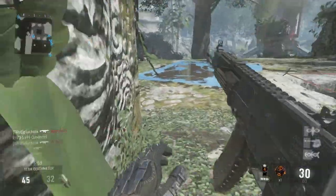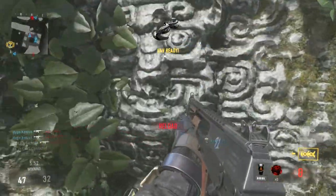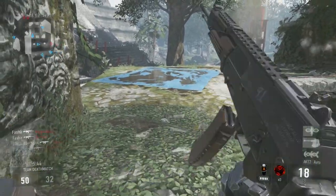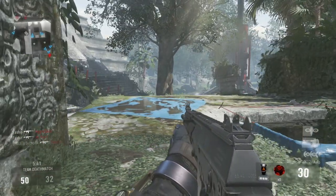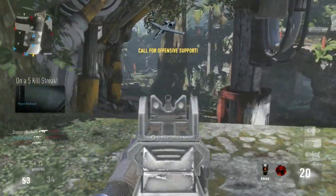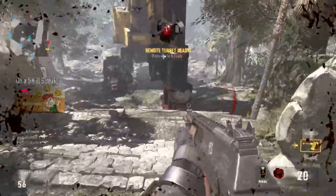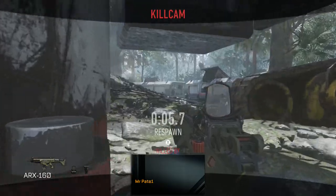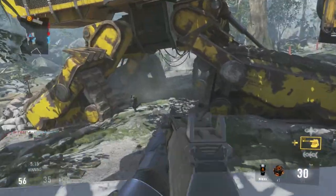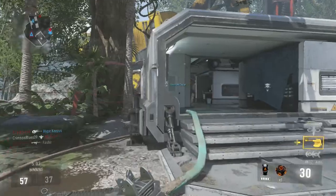I gotta reload. Friendly UAV above. Care package inbound. UAV incoming. I'm gonna pop up right here. Oh god — remote turret ready. What the hell? He's got the little laser thing from the sky — he's got the Zeus gun. Zeus cannon go — that's what I'm gonna call it, the Zeus cannon.